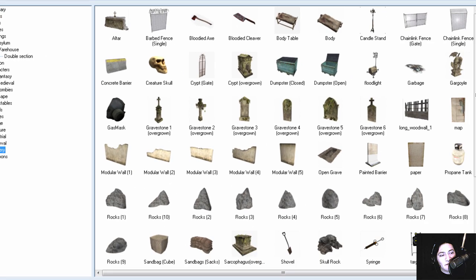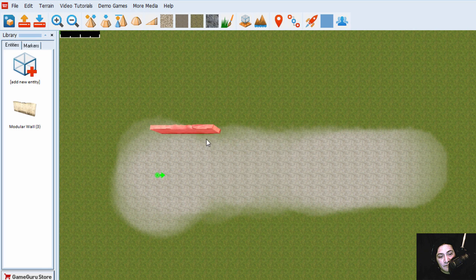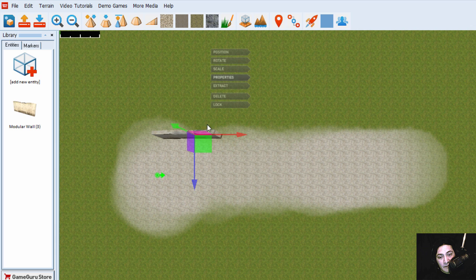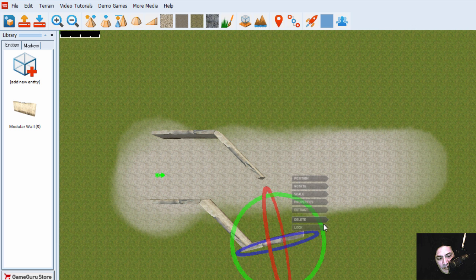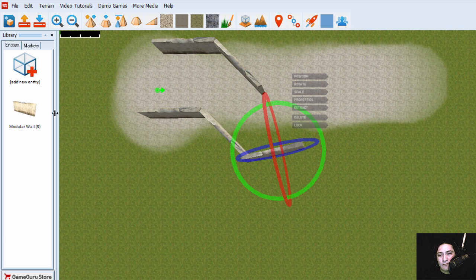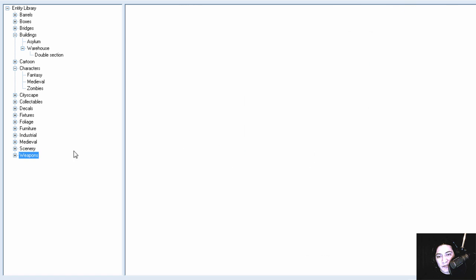Under scenery, if I find some walls or something — let's try this wall, place it over here. I can place more of these walls. Let me rotate this a little bit.